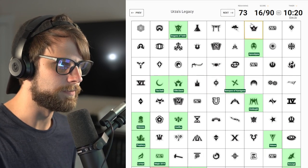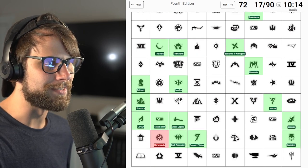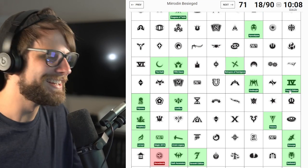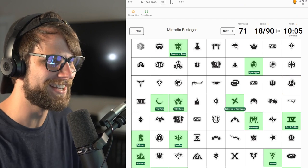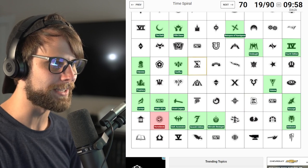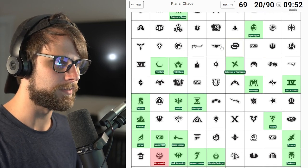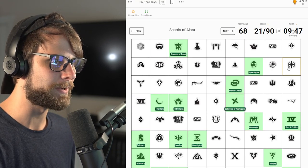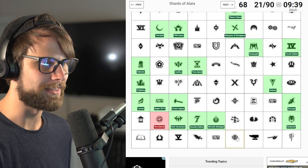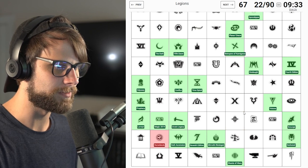Fifth Dawn - boom, nailed it. Urza's Legacy - I think that's Legacy, yeah. Fourth Edition - I'm terrible at Roman numerals. That's such a dumb thing to be bad at. Time Spiral - guys, we're kind of killing this though. We messed up one, but you know we're not perfect people. There's an Alara set - is it Shards? I think this is Shards. Yes! I've bested you, you silly quiz.